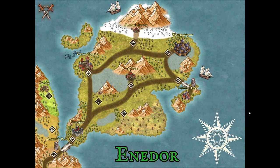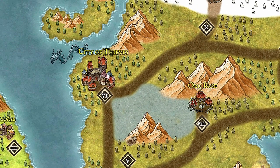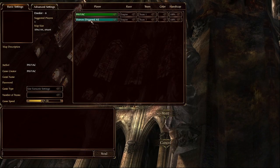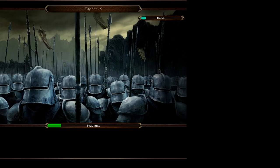Hi guys, welcome to the video. Today we'll continue with the 6th mission of the Enedor campaign from Knights and Merchants: The Secrets of the Universe. As you can see, it will be located in the City of Thieves, which is right above the underground we were fighting in the last mission with the Elven Queen. So of course it will connect to that storyline. Let's take a look at the opening animation. There is only one enemy in this mission, which are the thieves.